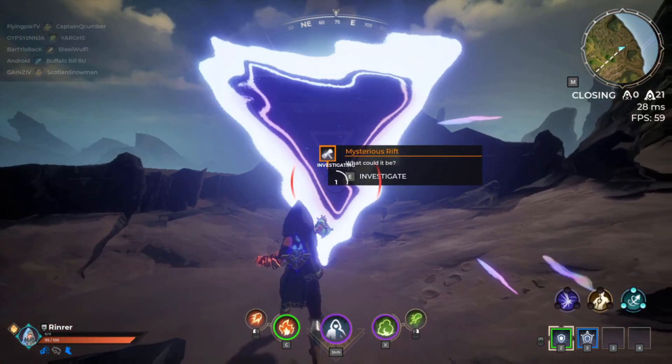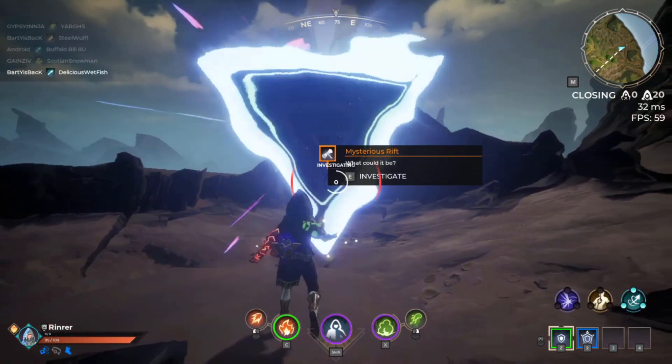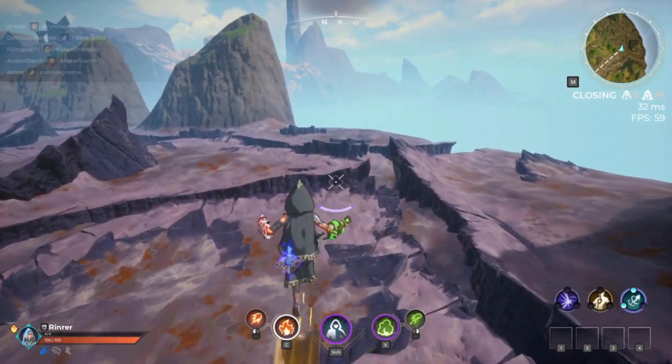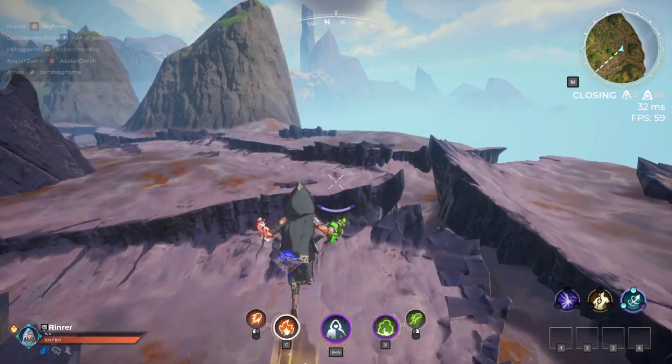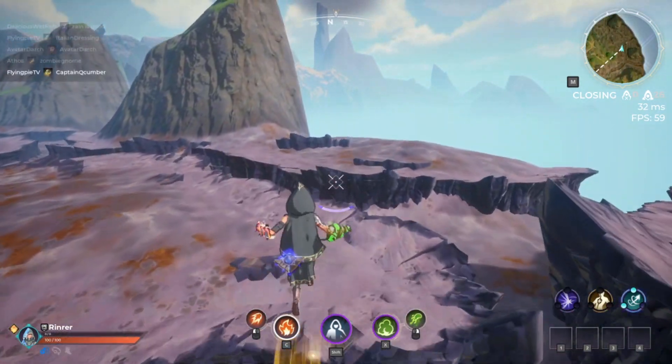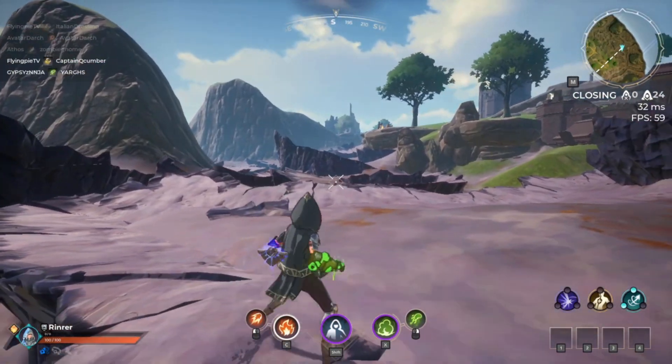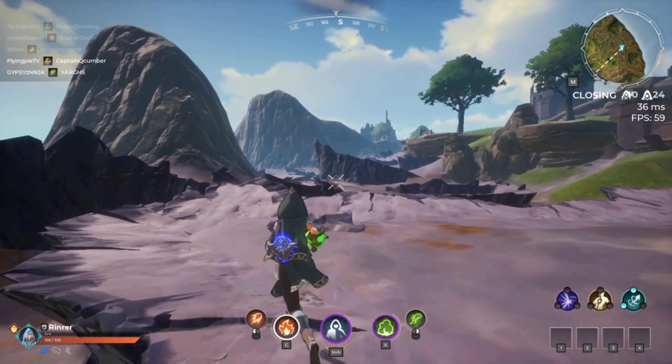Hello everyone, it's Ren and we're gonna be covering the Spellstorm readings today. Now these are kind of like portals — they don't show up when you're not in zone, or the area they appear in has to be in zone before they show up. So you'll find them randomly when running from zone, just keep that in mind.